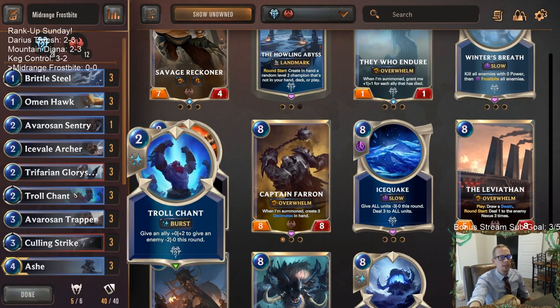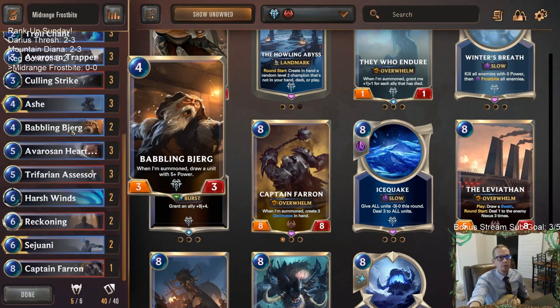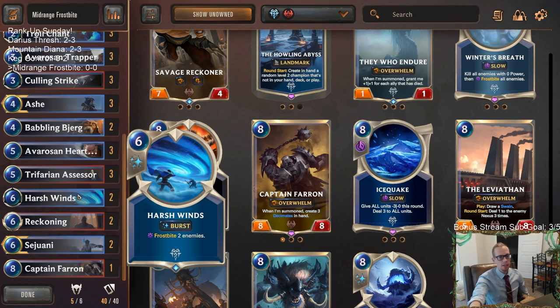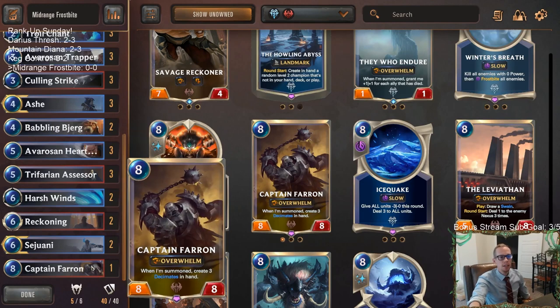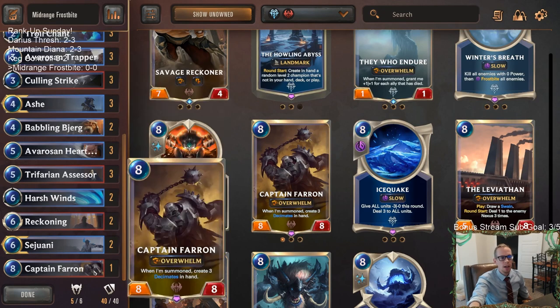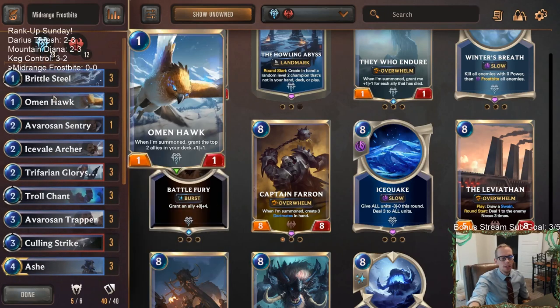We've been playing this exact list ever since Troll Chant came out, played it a few times except for one card change. We've always played three Babbling Björg, but I'm going to take out the third Babbling Björg and put in one Captain Farron at the top end — kind of helps a little bit against the decks that our frostbite cards aren't as good against, like Trundle Tryndamere decks, for finishing the game out.